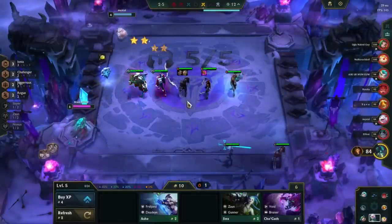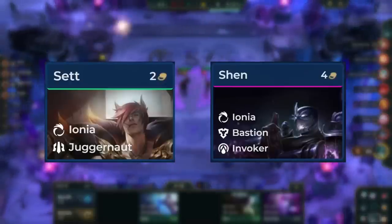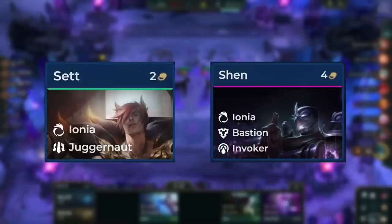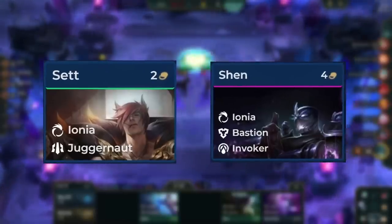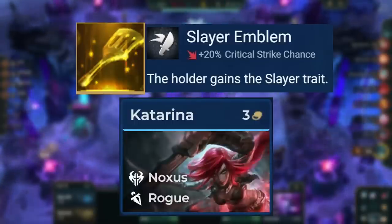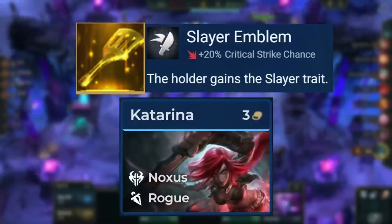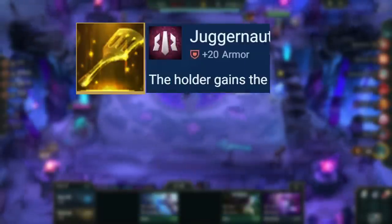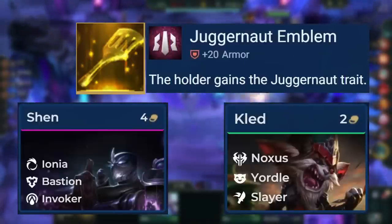If you still have items left over, you will itemize Set or Shen — which one depends on whether you can 3-star Set. If you are able to, itemize him; if not, itemize Shen. And if you get a spatula, you will always want to make Slayer spat, which is great on Katarina for the healing, increased damage, and the extra Slayer count boosting Zed's damage. If you can't make Slayer spat, make Juggernaut spat, as Juggernaut Shen or Kled can put in some work.